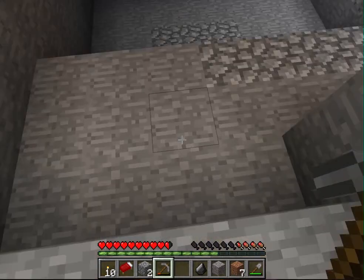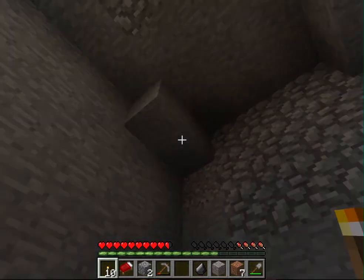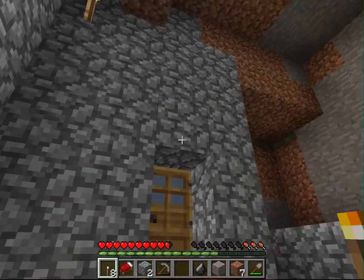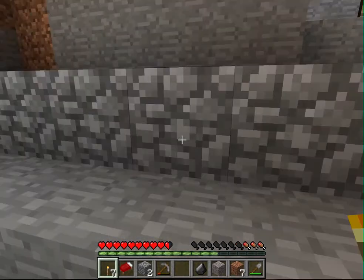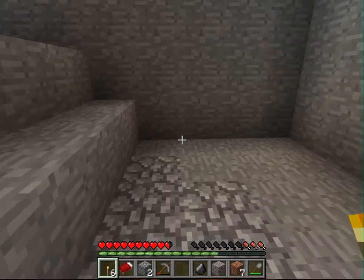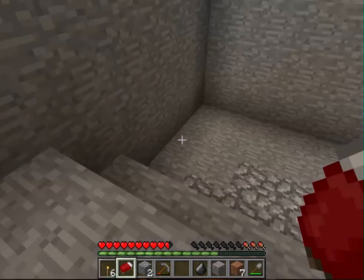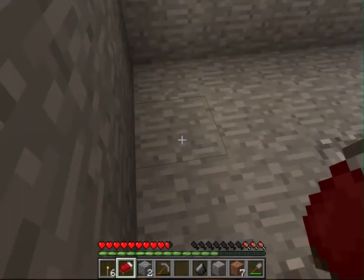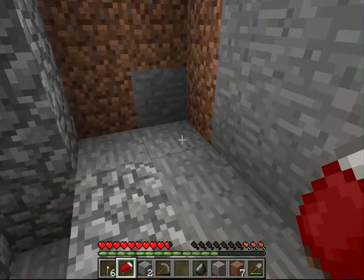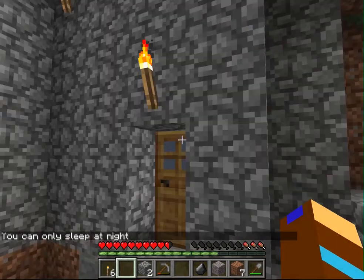Here's my crafting station. I'll put some torches over here. I'll put my door. I'll put my bed in the cove.